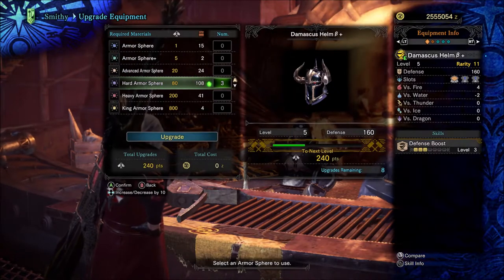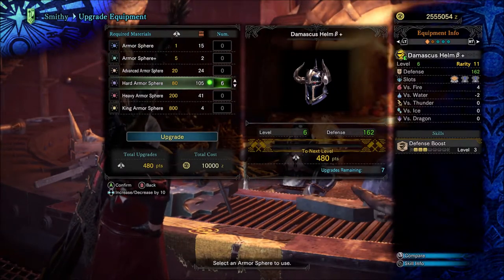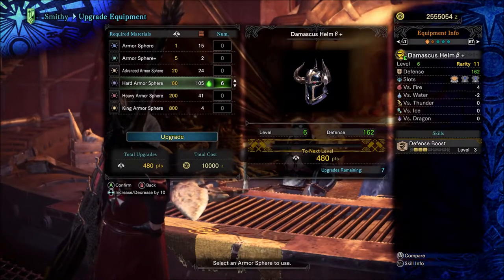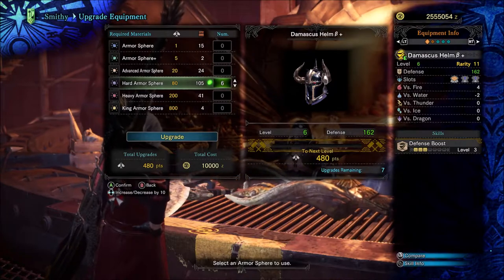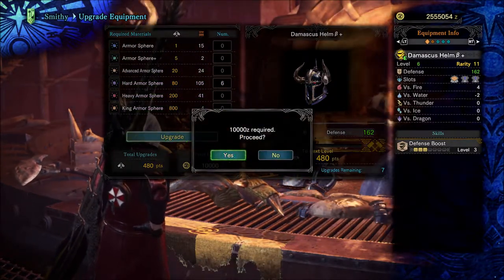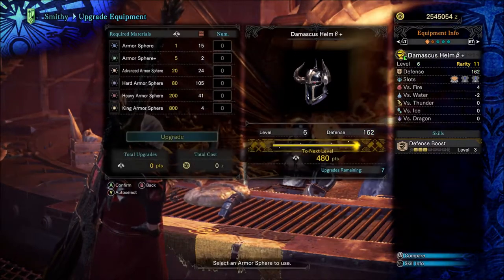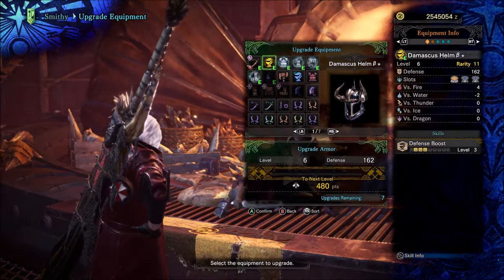All you have to do is click on it and assign how many you want. It takes six of these — the hard armor spheres — to upgrade at one time. You're also going to need money, so here we go — that basically upgrades my armor one time.